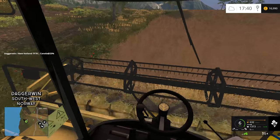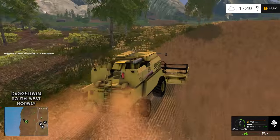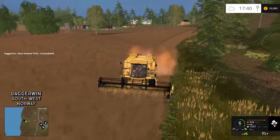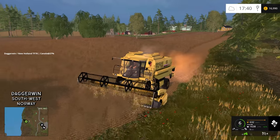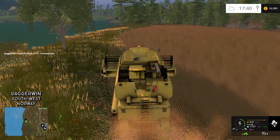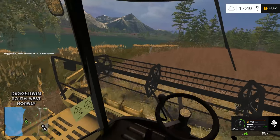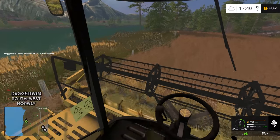Today we're going to be harvesting this field at least — it's not a very big field. That is one of the things which is quite nice about this map: you can use really small equipment, because the fields are all quite unique shapes but not very big at all. We should be getting a very good yield because the seeder we used was an automatic fertiliser as well, which is very handy. We're going to have to try and watch this fence.